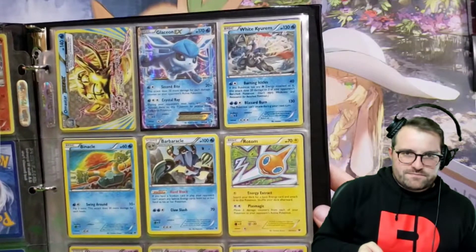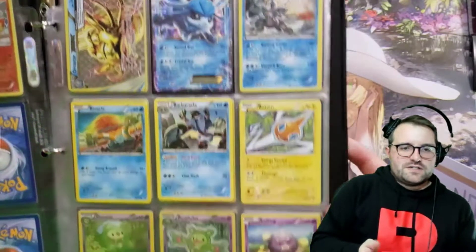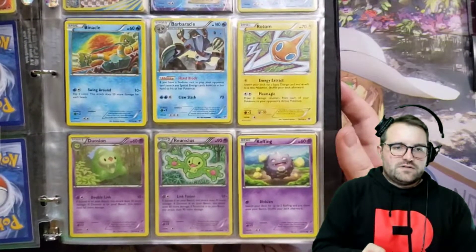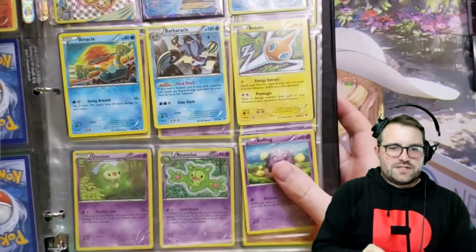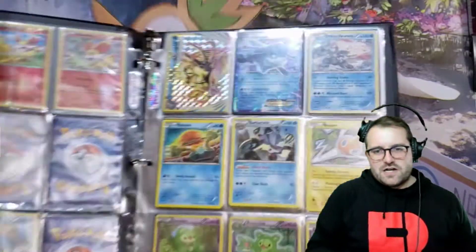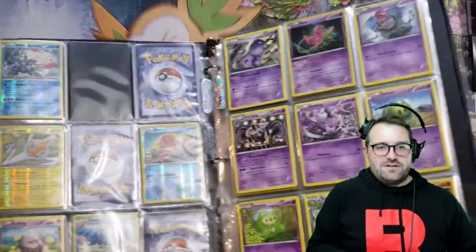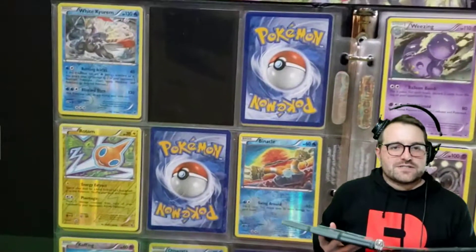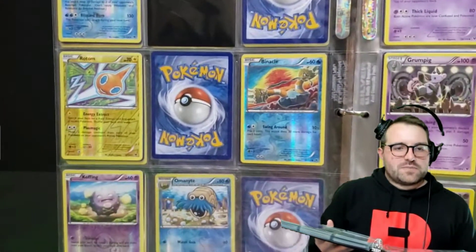We got a Kabutops Rotom popping off. Unfortunately I don't have my Rotom shirt on. Duosian — oh no, those are on the next page. We got Koffing here. I try to watch the screen rather than the book itself, so it's a little deceiving on cards that might be on the next page.